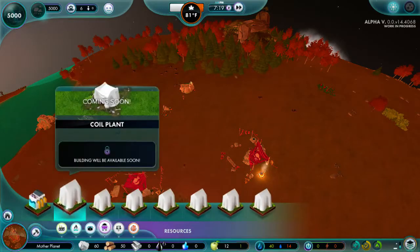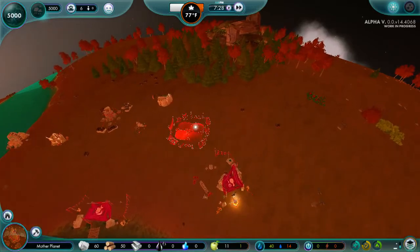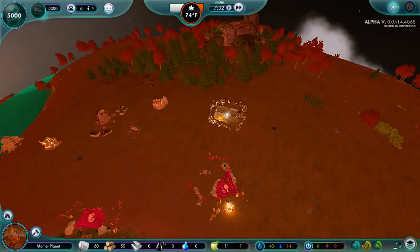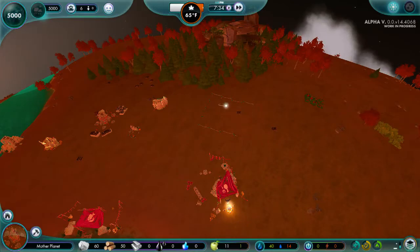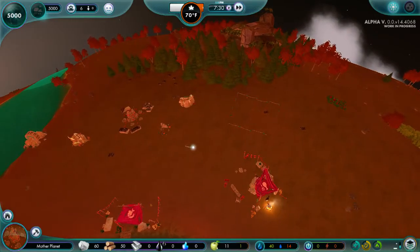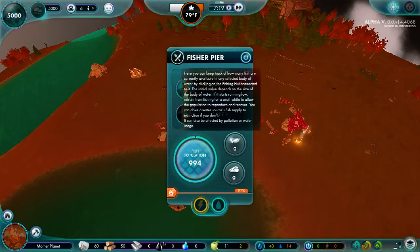Let's go ahead and build a warehouse. We're going to put it right about here. If I put it here, does it take away the thing? It doesn't. Is that something new, or does it only take away raw resources? I do not remember. We're getting some food, though — I'm noticing that.